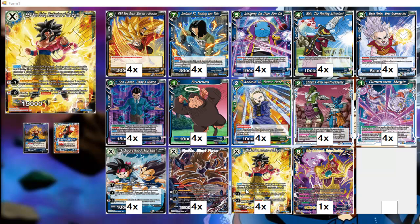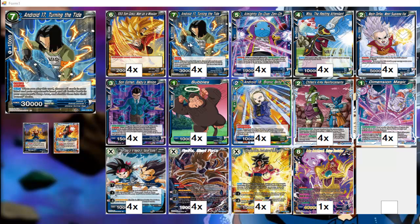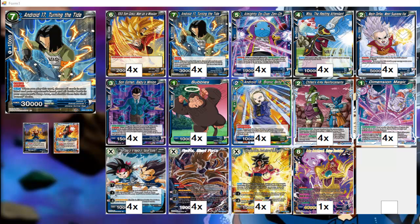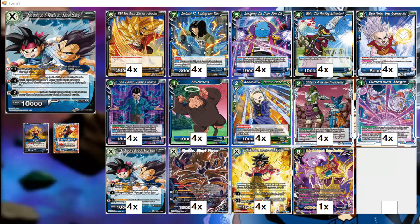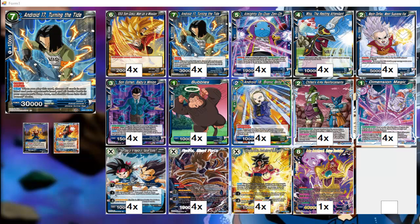You want to use the minus two to clear the board, then swing and try to do some damage. If your opponent has two or three life, that's ideal — especially if you don't have Man on Mission. The best you can do is drop Android 17 by himself, so make sure your opponent is low enough that just Android 17 and the leader is enough to win. Baby Hot Jack is just another way to get to that seven energy for Turn the Tide — just to get you there.